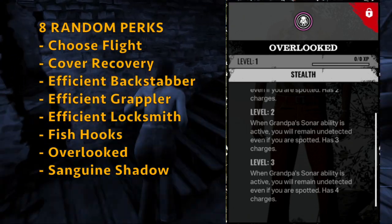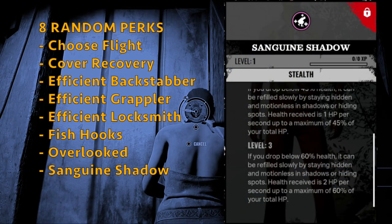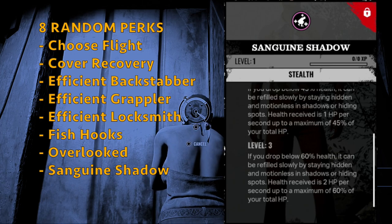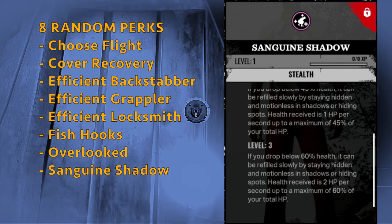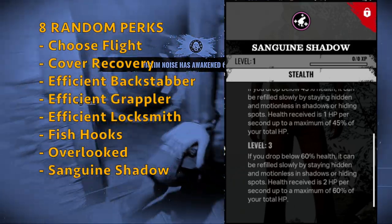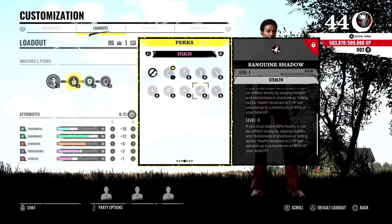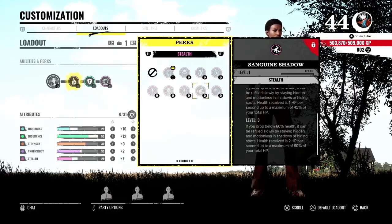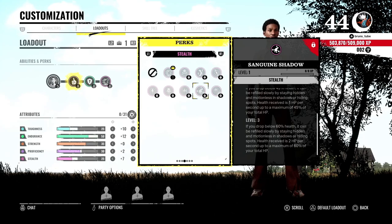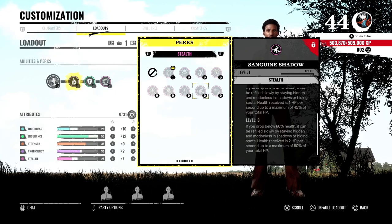Otherwise Overlooked can be a really good perk to use when exiting the basement and you just want to keep going. And finally, he can get Sanguine Shadow — if you drop below 60% health, it can be refilled slowly by staying hidden and motionless in shadows or hiding spots, receiving 2 HP per second up to a maximum of 60% of your total HP. The max number of attribute points Sonny can get are 31. You can really decide what you want to go for — I want to test having no perks per se but just boosting my attribute points as much as I can.